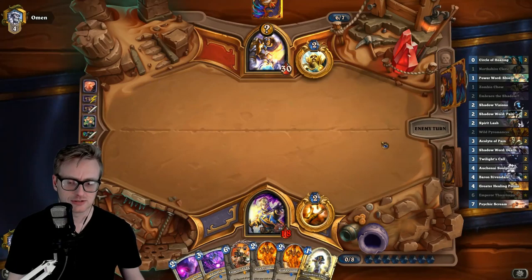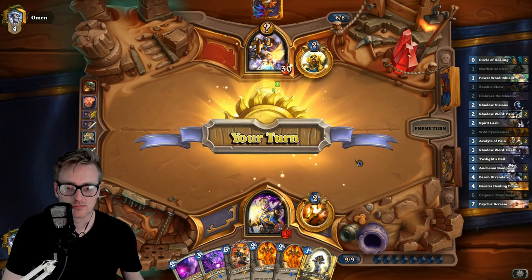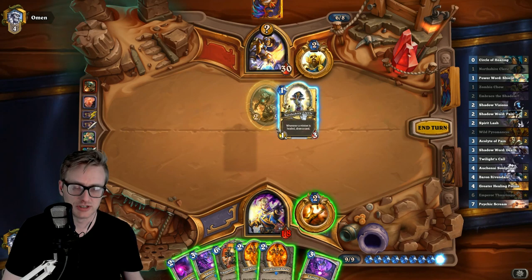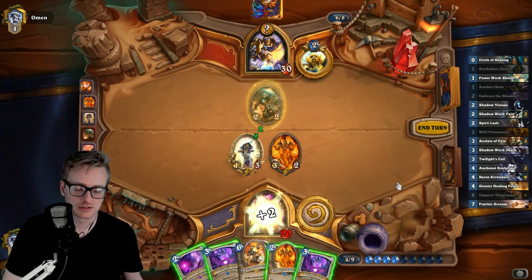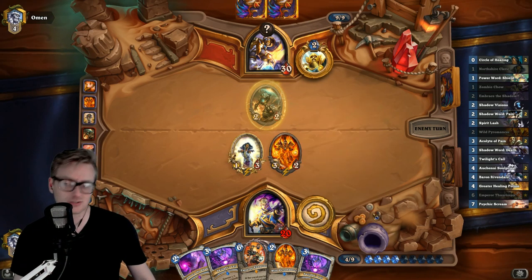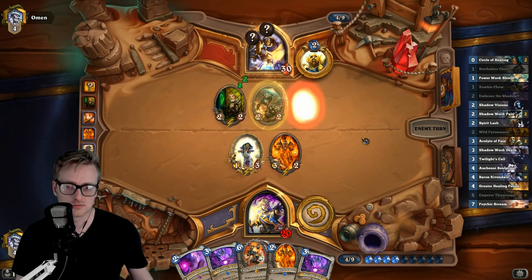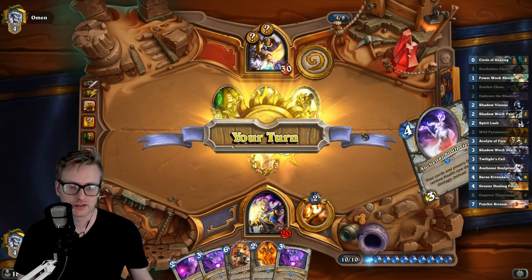There you go — now we can wait forever for the opponent to concede. I need more cards. It could be Competitive Spirit — maybe I play this out just in case. I'll keep one of them for the Acolytes. It's not Competitive Spirit — it could be Avenge. It's likely Avenge or Redemption; Avenge is probably the most likely.